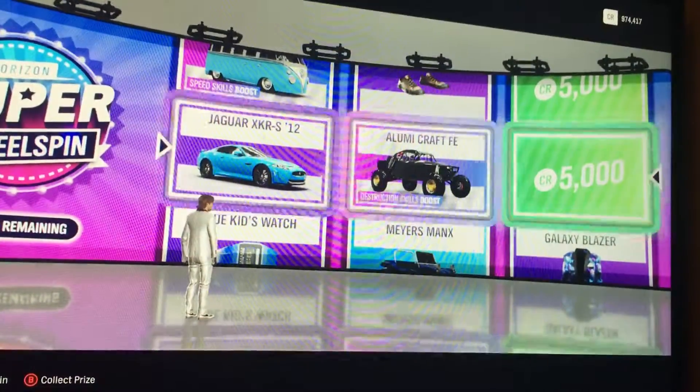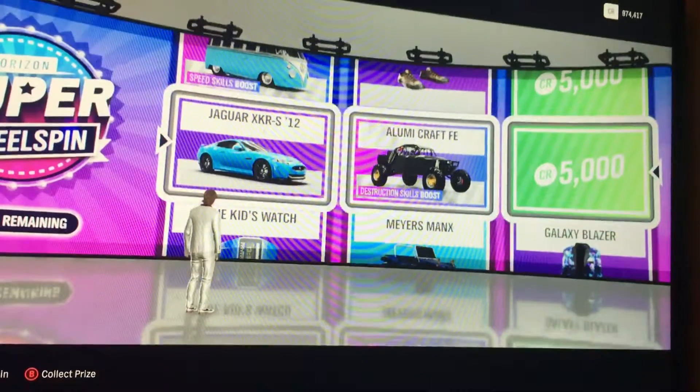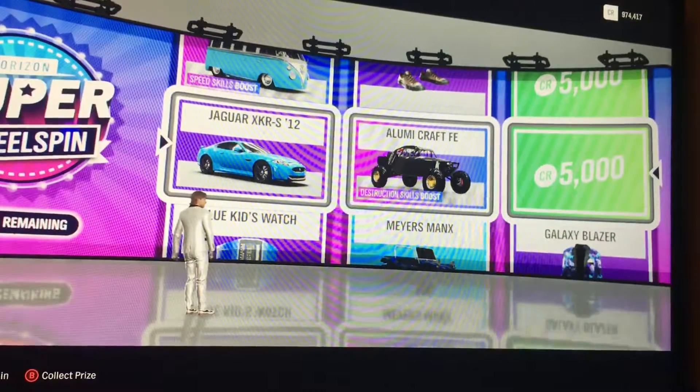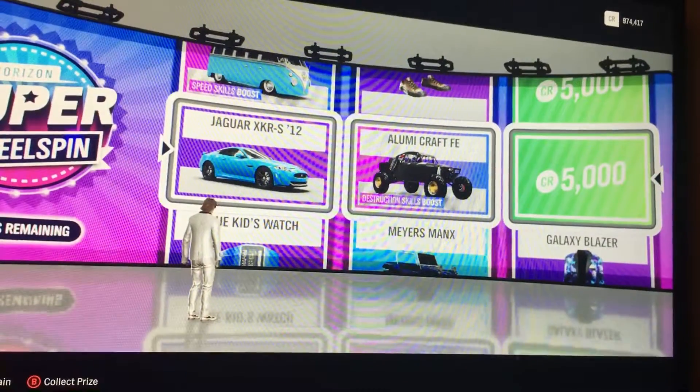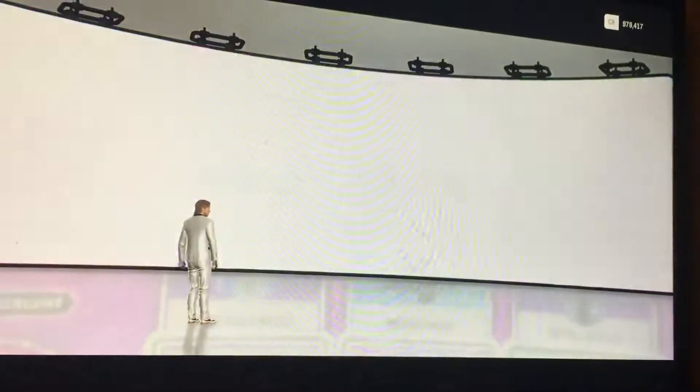Eighth spin: we get a Jaguar XCar S, and a Forza Edition — the Alumicraft Forza Edition! I don't think I have that yet, very nice. It doesn't beat the Windows XP horn, but I'll always take a Forza Edition no matter what.